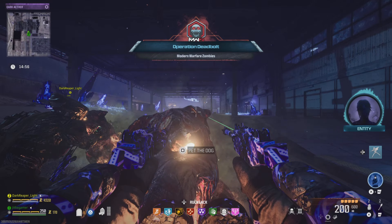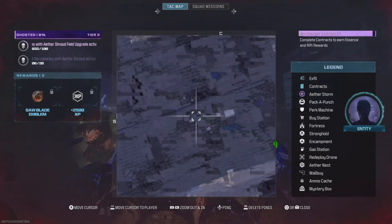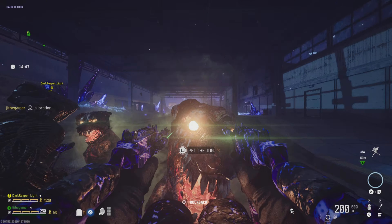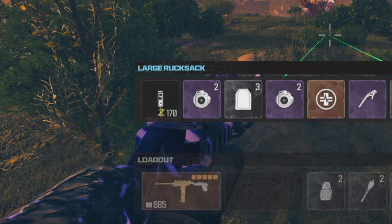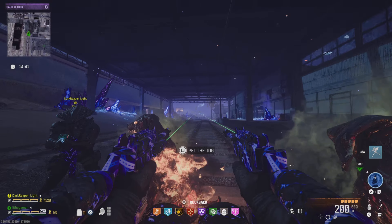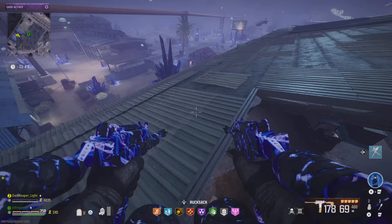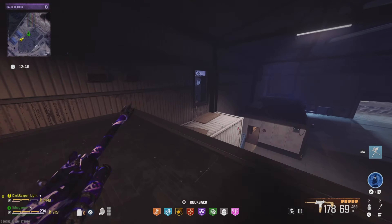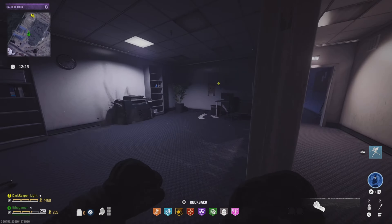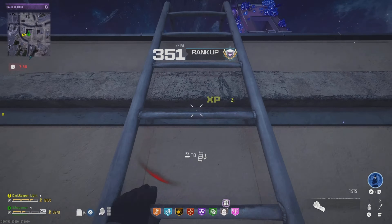You can complete this solo or with friends. It is kind of hard to do with friends because you've got to keep your eye on them and make sure they don't die, but doing it solo you can go at your own pace. This is the easiest way to complete the elder dark ether. The first tip is to have at least four LT53s and two decoy grenades. We're also going to have dogs and golden armor — the golden armor and dog are not requirements, but they definitely make it easier.